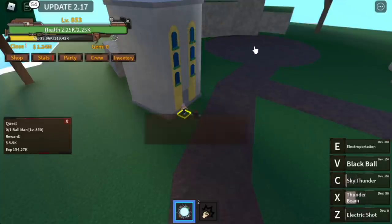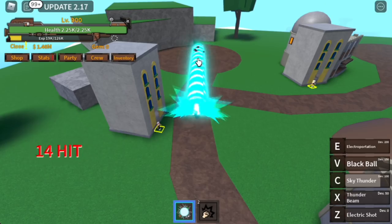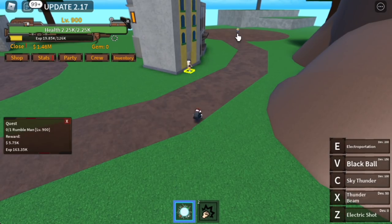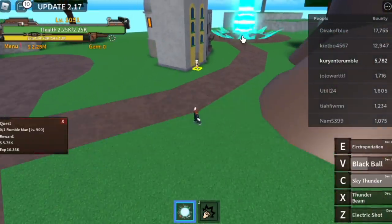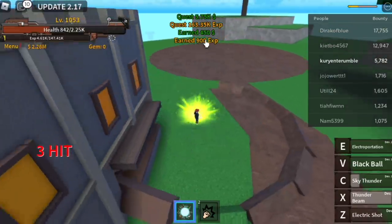Use your Black Ball on the Ballman. You can also defeat the Rumble Man if you want — it's easy, your range is so far and it won't hit back. Goal here is to reach level 1050 on this island by fighting the Ballman and the Rumble Man.